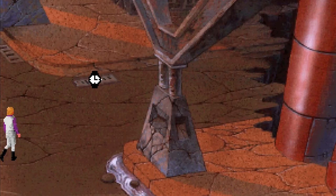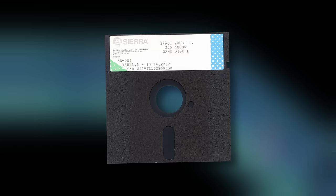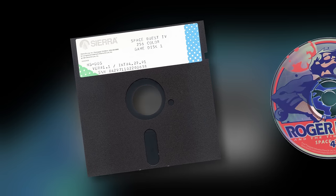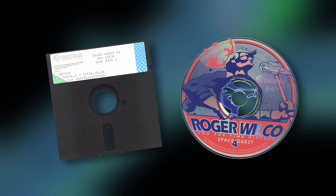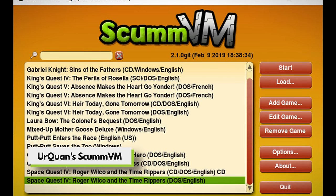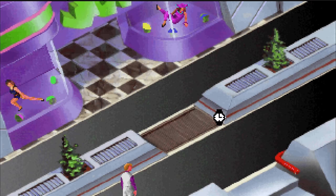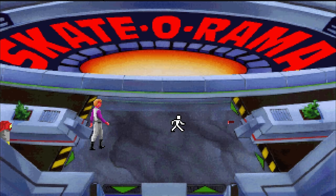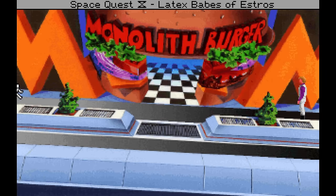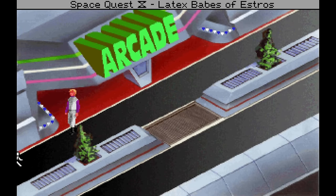The first minute of the run goes by fast, so let's explain a few things ahead of time. First, runners use the floppy disk version because it has a major skip that's not possible on the CD version, and because the CD version has a number of issues which we'll talk about shortly. Second, the game is being run in a special version of ScumVM that is closer to a native DOS environment. This runs faster — or more accurately, it doesn't slow the game down like the official ScumVM. This version also eliminates inconsistencies across different machines, creating an even playing field for runners.